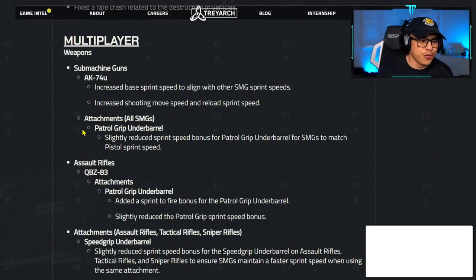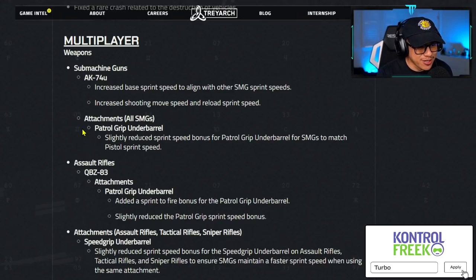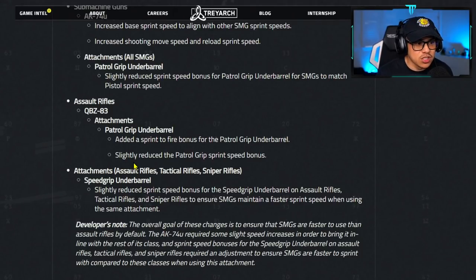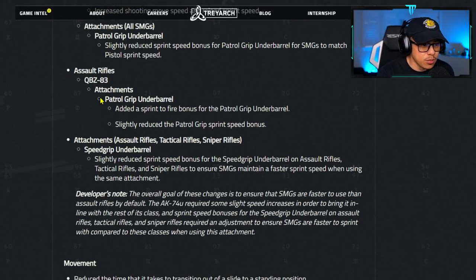Now this is where it gets a little frustrating because I just told you guys to use the patrol grip. They've slightly reduced the sprint speed bonus for the patrol grip underbarrel on SMGs to match pistol sprint speed. If I remember correctly, the sprint speed bonus was 4%, so we're definitely going to have to test this head-to-head versus pistol sprint speed to see if they actually match.